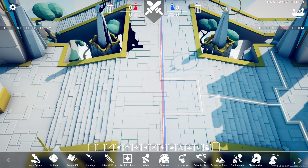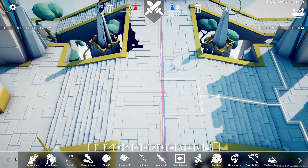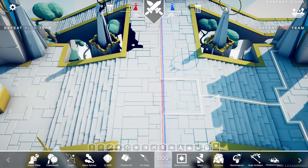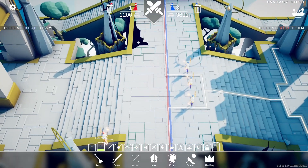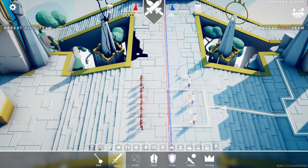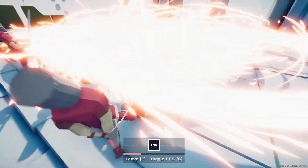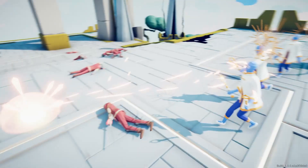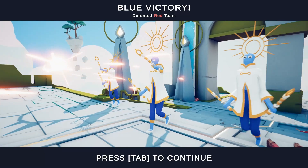Now let's find the secret unit. There you go — Solar Architect. Let's see what he does. Looks like another priest. Squires — boom! Oh, it's like an area effect that they can't escape. That's pretty cool.